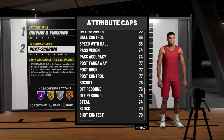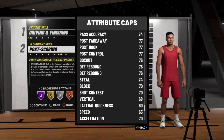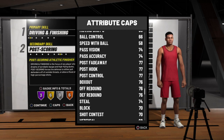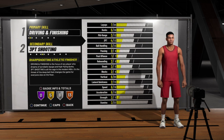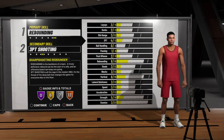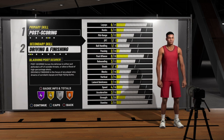Look at your post controls — they're at 77. Just look at that. Your stand layup is at 96, your rivalry is at 81. Okay, all right.